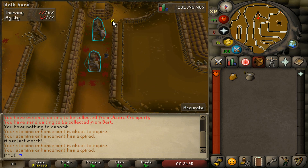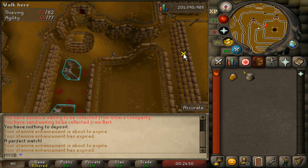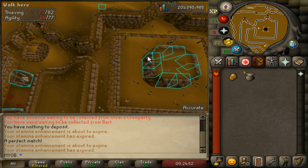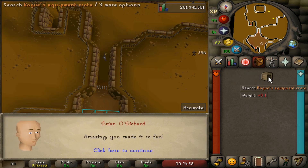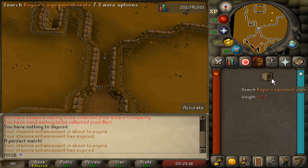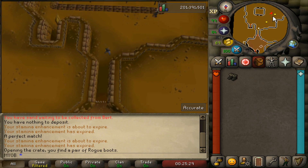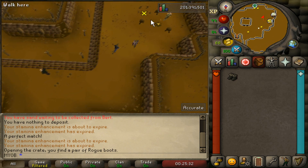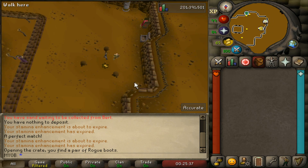Make sure not to get hit by him, because you will have to restart the maze. Now get past these pendulums — very easy, just click past them and you'll be able to pass them, and then you'll have completed the maze. Right-click one of the walls to crack the wall safe, and hopefully you've gotten a rogue's equipment crate. Open up the crate, select a piece of rogue's equipment, and choose whichever rogue equipment you don't have. Then go back to the bank, fill up your energy, drink a dose of stamina potion, and repeat the process until you have all the rogue pieces.